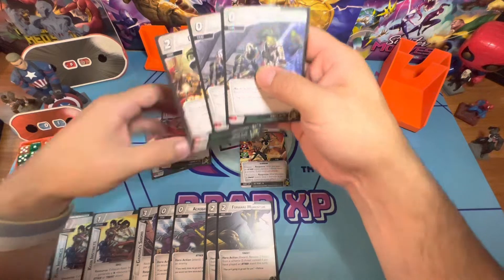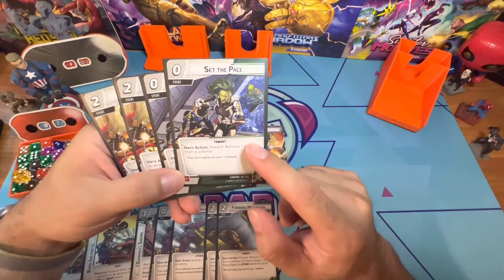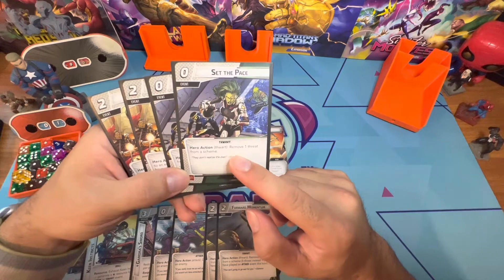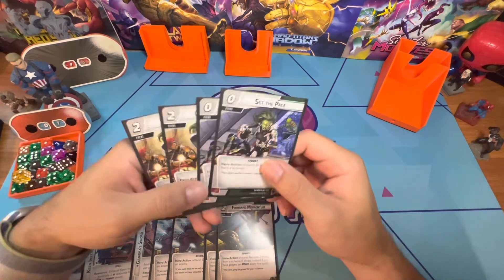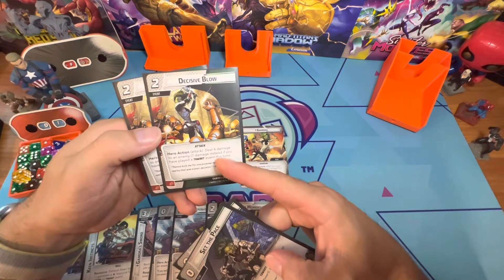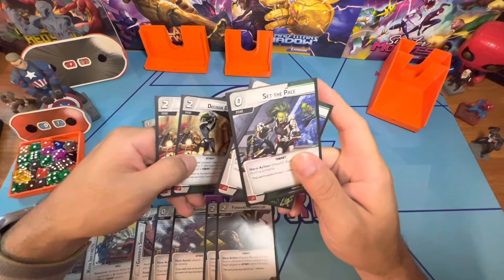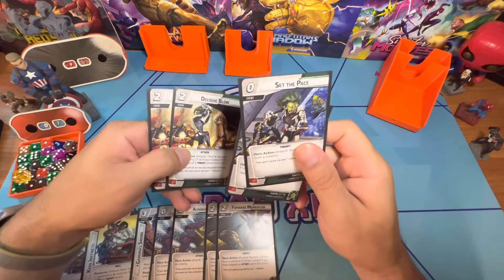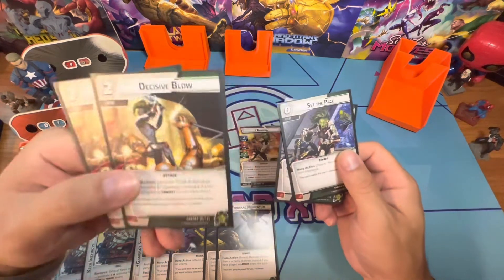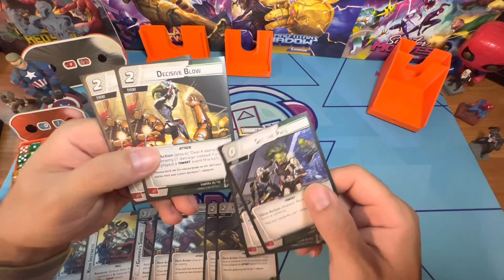The other pair synergizes in the opposite way. Set the Pace is a zero-cost event: remove one threat from a scheme — doesn't seem like a lot. But then we have Decisive Blow — two cost — deal four damage to an enemy, or seven if you've played a thwart event this turn. So you play the free zero-cost thwart event, then pay a cheap two-card cost for seven damage.